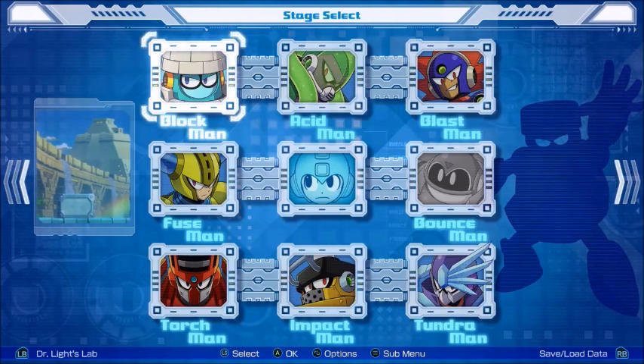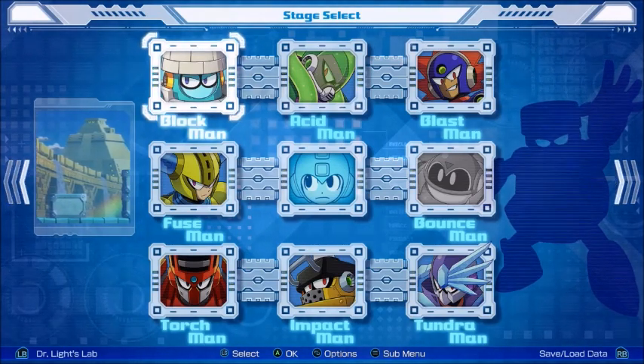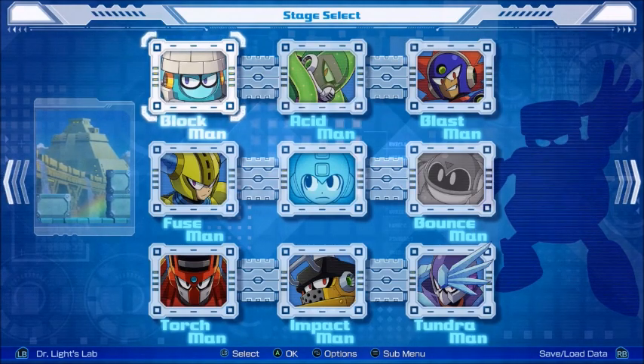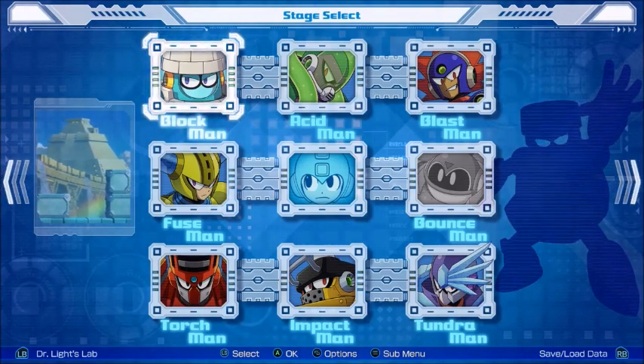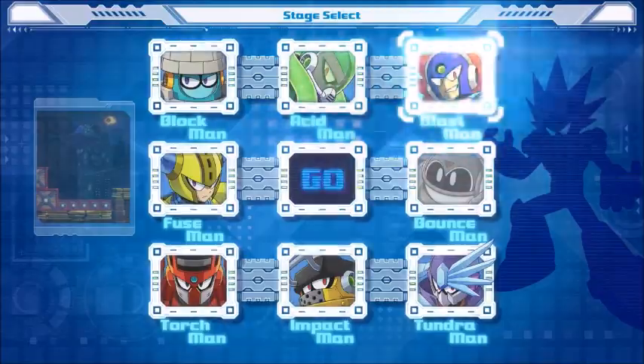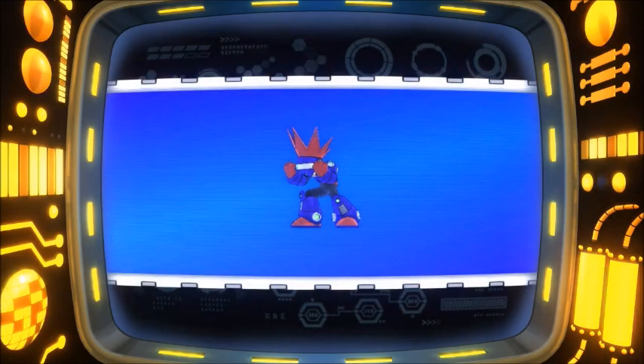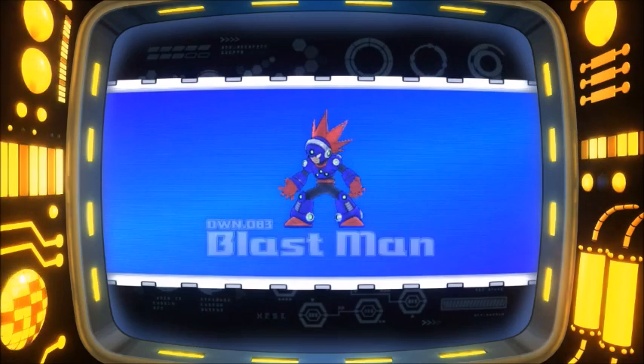Next, let's do 'Catch Him Off Guard,' which is for destroying a Sniper Joe piloting a Sniper Armor D. These are fairly common enemies, but I think there's one right at the beginning of Blastman stage, so we'll progress a little bit and find him.